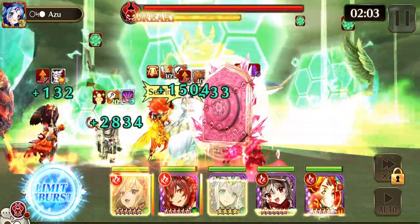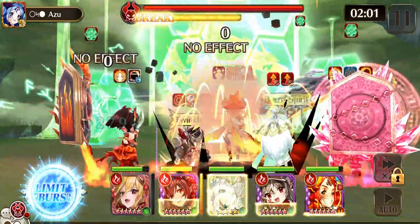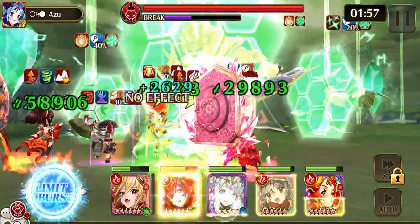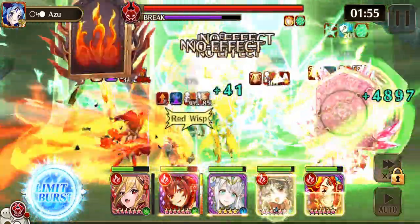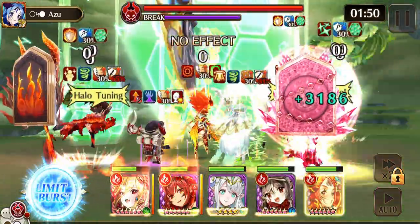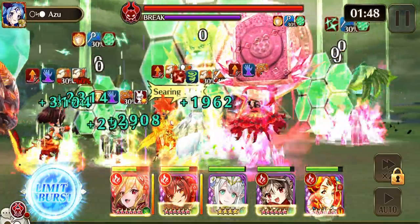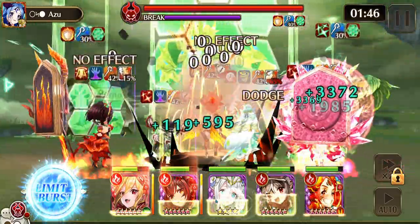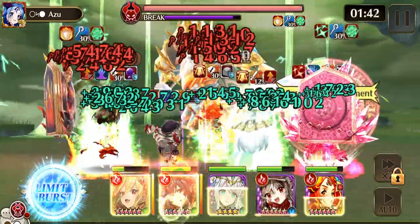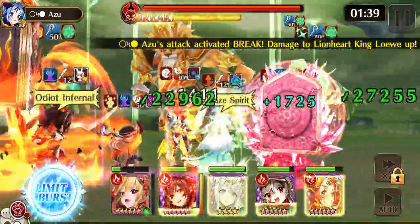Now let's talk about the shield. This shield that Low puts up takes 100 hits to dissipate. If you hit it with anything other than fire and neutral damage, it resets the counter back to 100. So you have to use fire and neutral damage, otherwise you're just bashing your head against the wall. Using Sinmara will decrease that count by 30 every time she uses her skill.